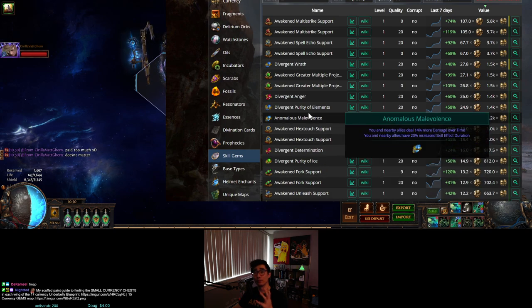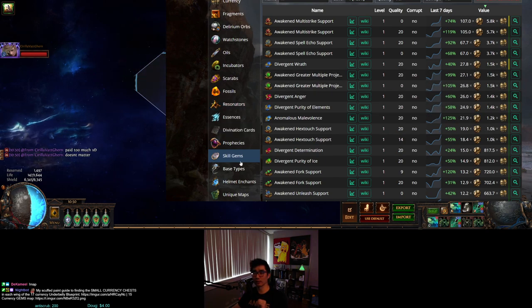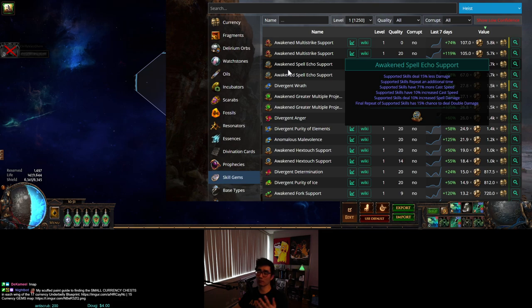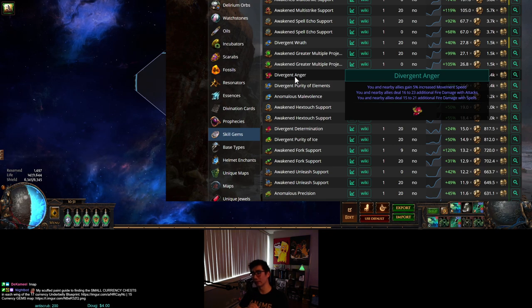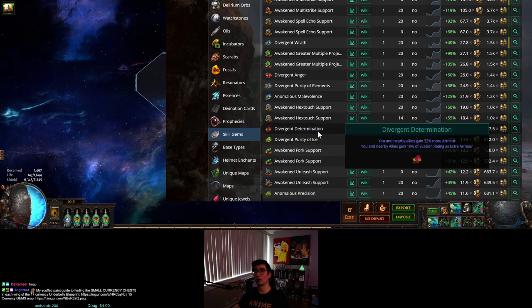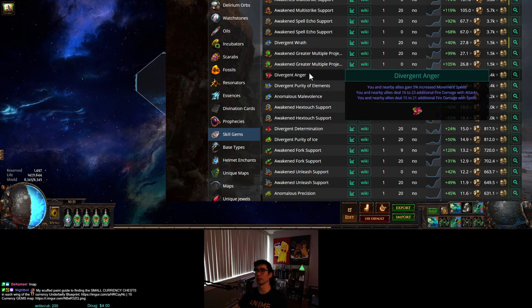You can look at this website called poe.ninja. On the left side, click on skill gems and select level one, because otherwise it gets messy. Besides awakened gems which drop from Sirus, these alternate quality gems only drop from the grand heist specifically, or by using a prime regrading lens, which also drops from the grand heist. If you look at the auras here, all of the expensive ones that aren't awakened gems are auras.